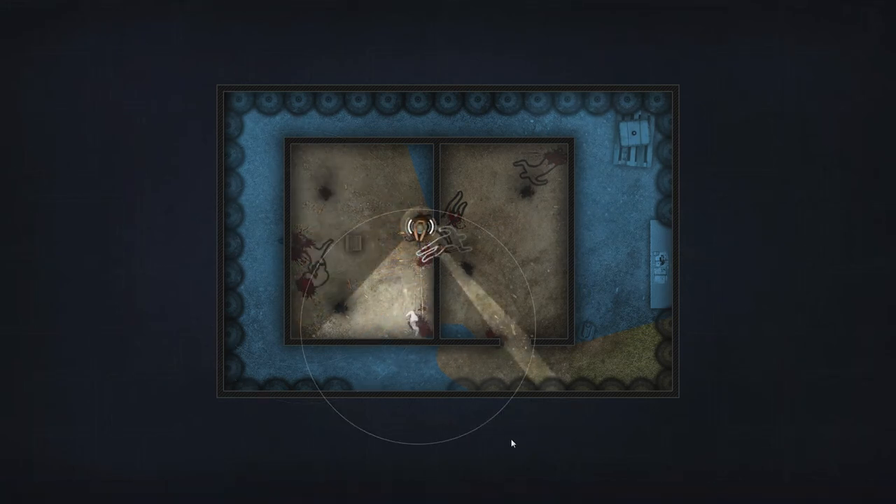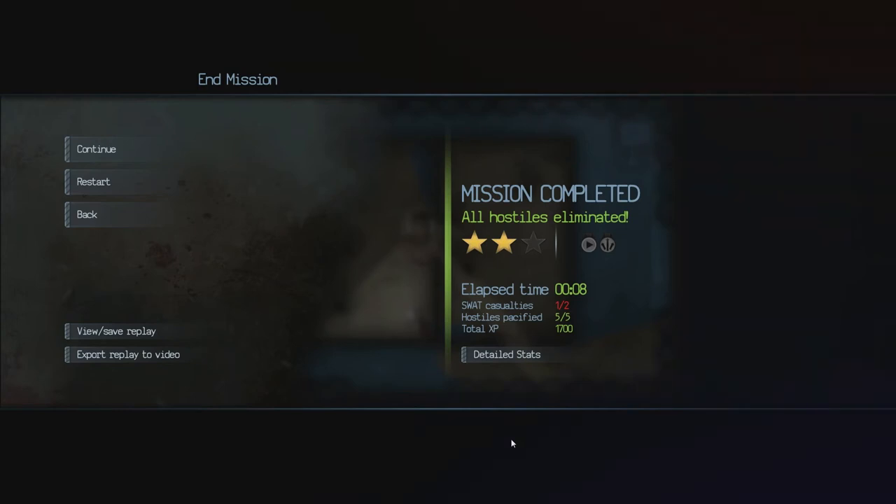Oh, my guy's dead! I killed them — I killed them but I lost a guy. I did it in eight seconds as well. So I guess to get three stars you'd have to do no casualties. Complete mission without pausing in real time — should we try and do that?